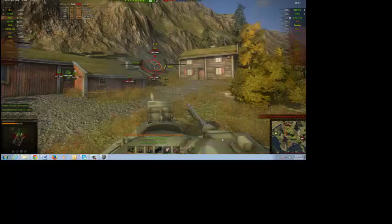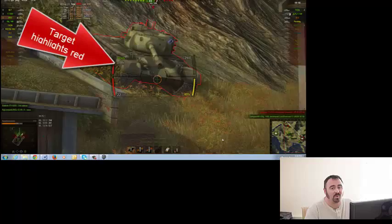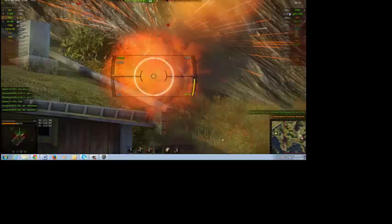Notice here that the target highlights red when you're aimed at a hittable part of the tank. After you hit the enemy tank, you want to back up so that you are not exposing your tank to their camera.